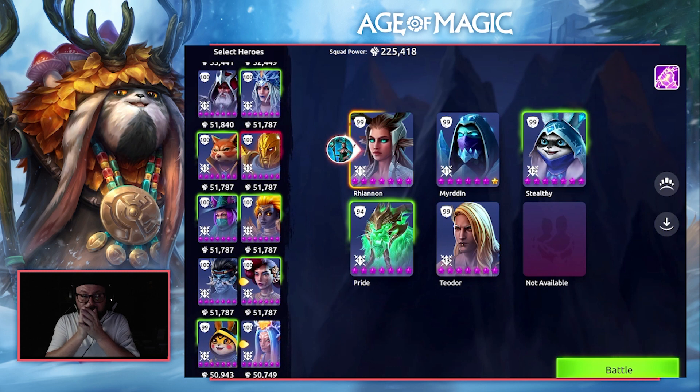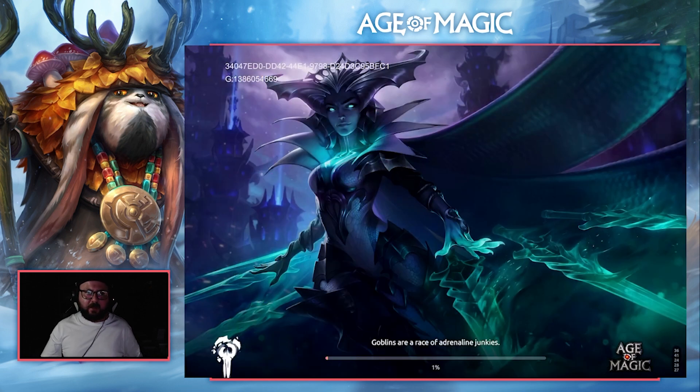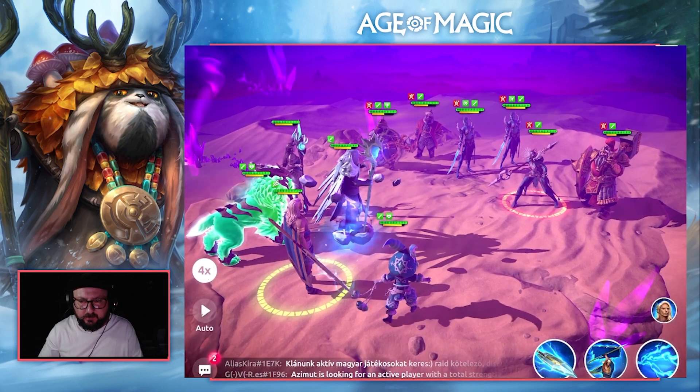The idea is that Teodor has guaranteed crit for 6 attacks. His AoE will count for 5 of those 6, so it's guaranteed crit. The Stealthy is going to come through with support, and then we have Rhiannon and Mirrodin. Rhiannon is there to give support as well, and with Mirrodin it's increasing her support chance. That is the goal, so we'll jump into battle and play it out.